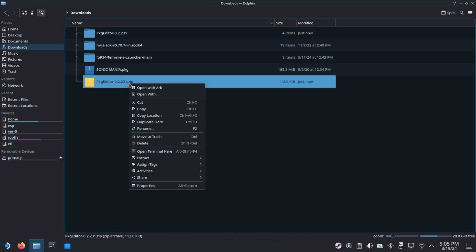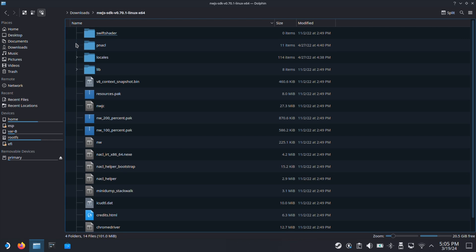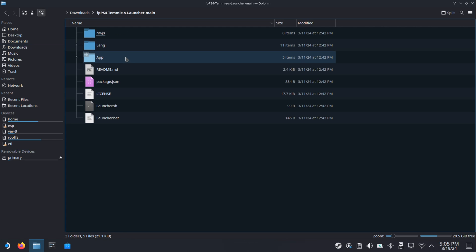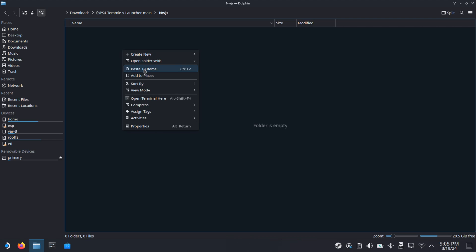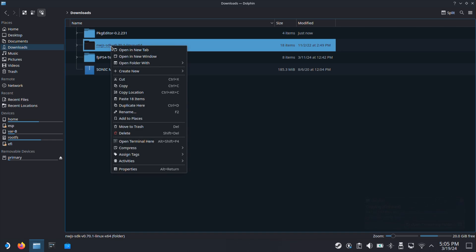Once you've extracted all three files, go to the nwgs-sdk folder. Then select everything inside this folder and copy everything here. Then we need to go to the fpp-s4 folder, go inside the nwgs folder, and paste everything inside this folder. Then we can go back and delete the nwgs-sdk folder.